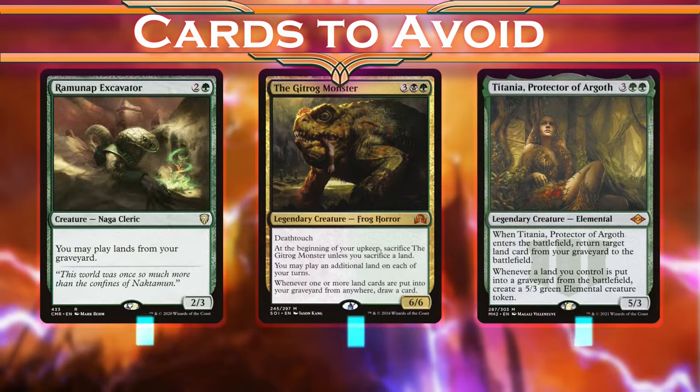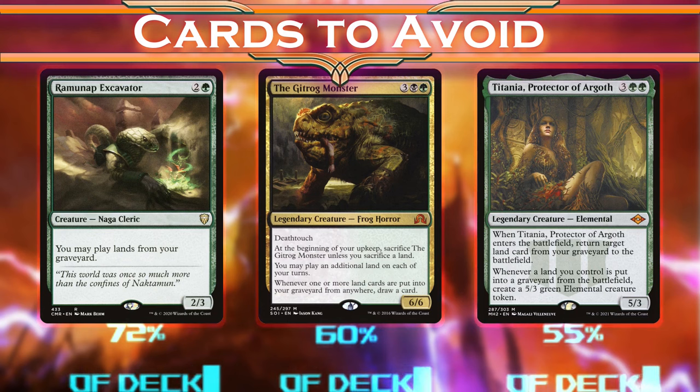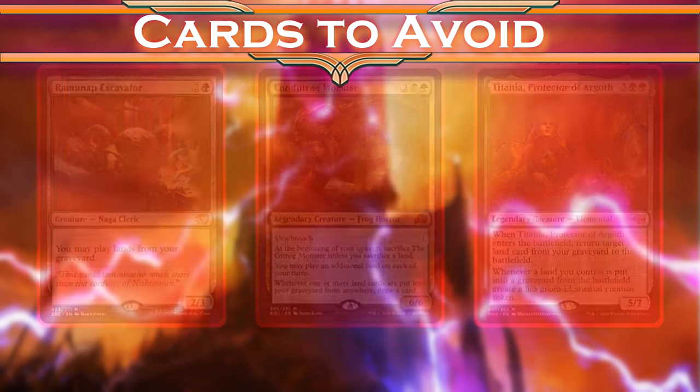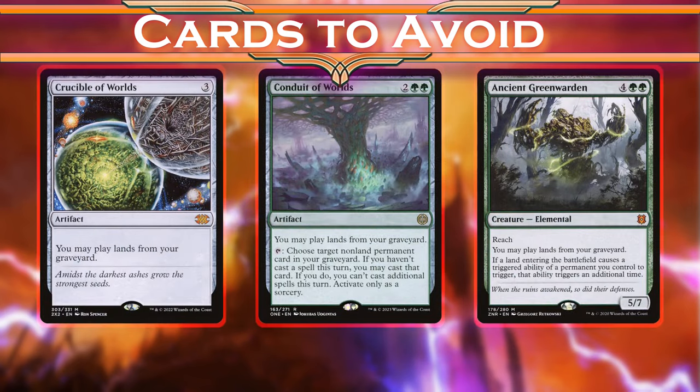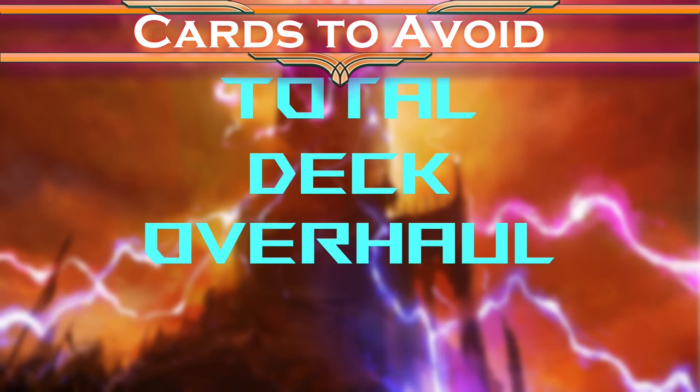Right away, these cards are clearly remnants of a Gitrog Monster deck, but that's not what we're trying to do here since it negates part of our advantage. Ordinarily, this is where I'd offer suggestions for what to replace these cards with, but nearly every other card that I'm pulling from the EDH rec list is getting cut for the same reasons. So to save some time, we'll just call this a total deck overhaul and move on to the rest of the build.